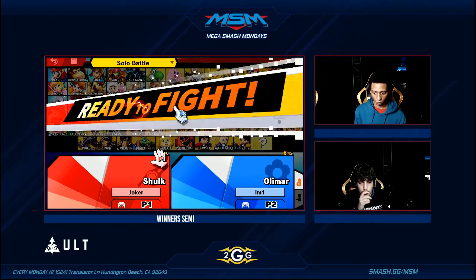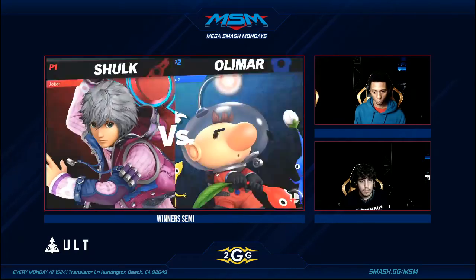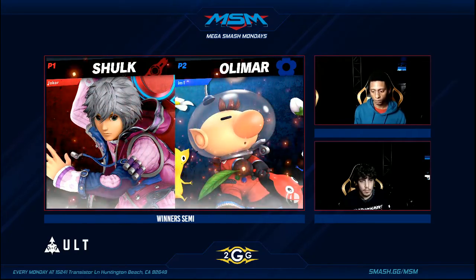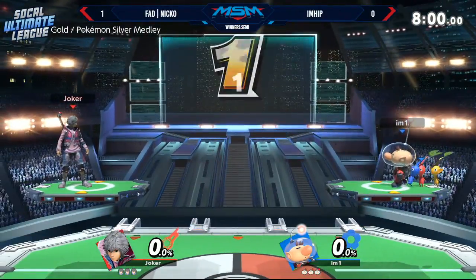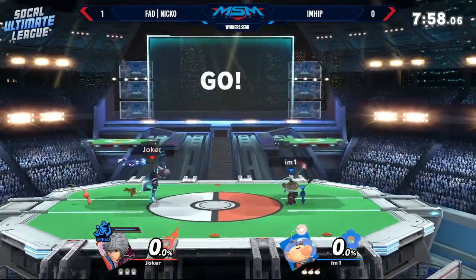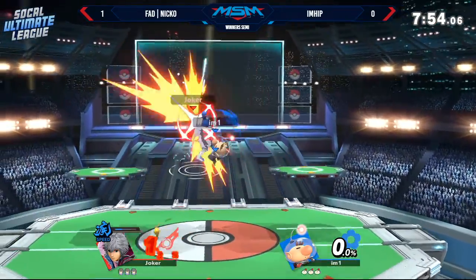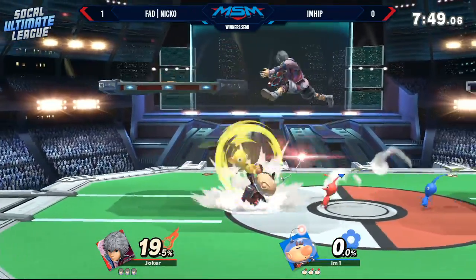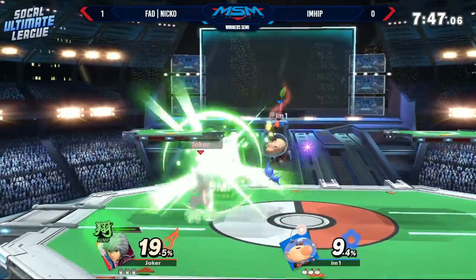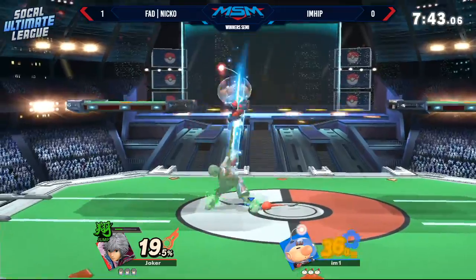Niko was very keen to use a lot of forward airs and nairs to start killing Pikmin and signaling Olimar out. Because of that, Niko was able to force I'm Hip to the edge where he had to recover, and then Niko was able to meet him with Smash art with rage in play. I'm Hip is probably going to be doing a lot less moving — whenever he was more stationary and forcing Niko to approach, he was playing better.